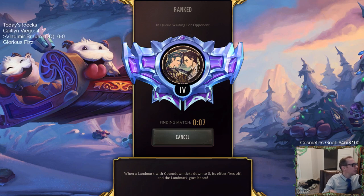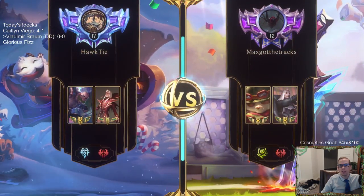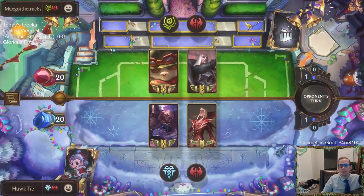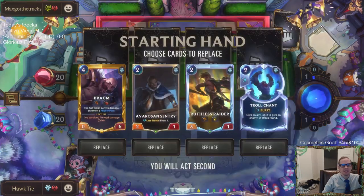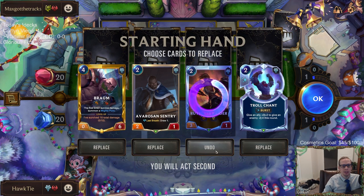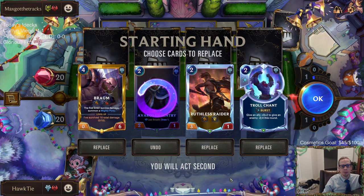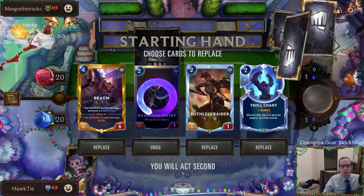We have a couple of new players in the chat, so I'm going to be explaining the game for newer players. With the mulligan system — and since it comes from Magic, I'll compare it to Magic — in Magic you have seven cards, if you don't like them you send them all back. With this game you can send back however many you want, which really helps you curve out. You can say 'I want my two drop, I want my four drop' and send whatever cards back to make sure you have a pretty good hand. You also get to know what your opponent is playing — their region and their champions — so you kind of know what type of deck they have.